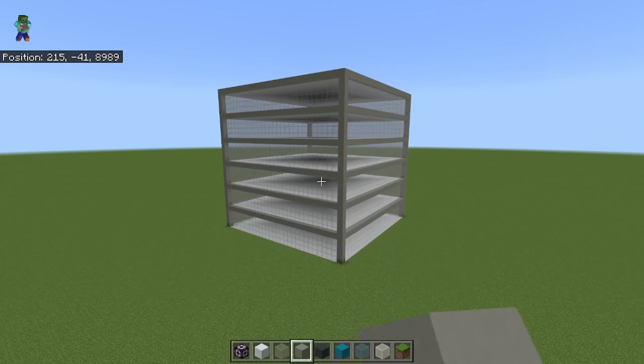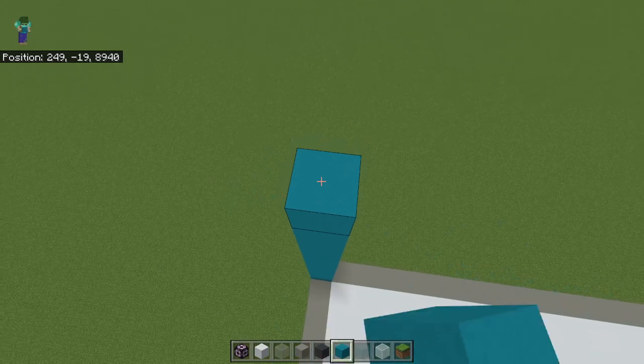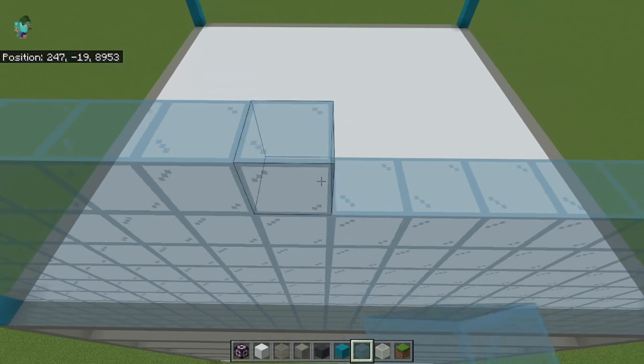If you followed the steps correctly, your building should end up looking like this. Now we need to go to each of the corners and build an 11 block high cyan pillar there. Then build glass in between each pillar, with it going all the way up to the top of each pillar.